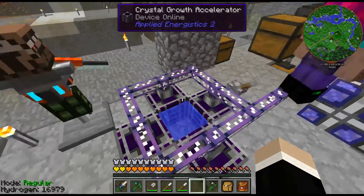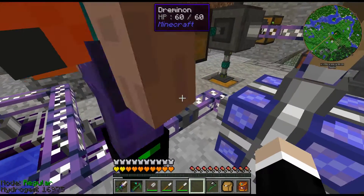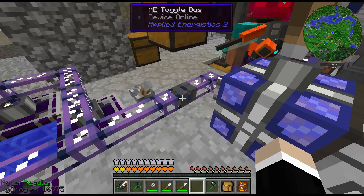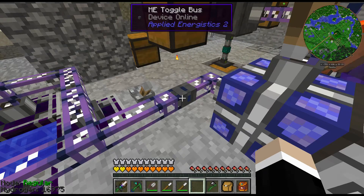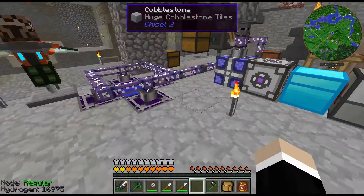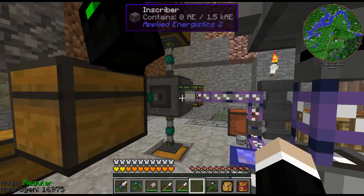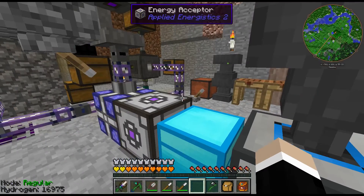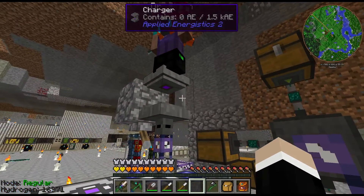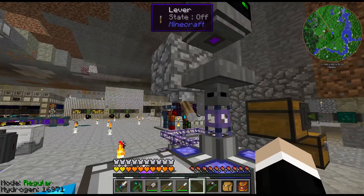I highly recommend using toggle buses so you can turn the accelerators off when not in use, saving power. The toggle bus is the block you're standing on. I also use them on the Inscriber and the Charger, because even when they're not doing anything they still tick down and consume energy. So it's a really good idea to have a toggle bus with a lever to shut those off when not needed.